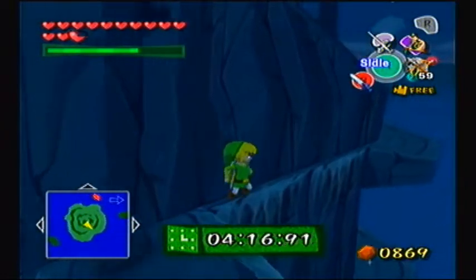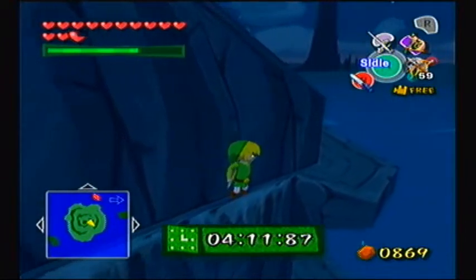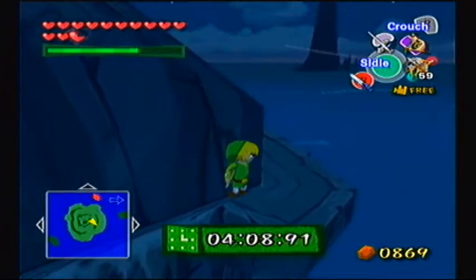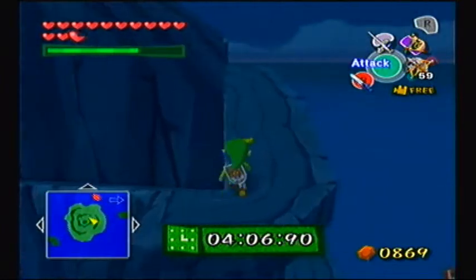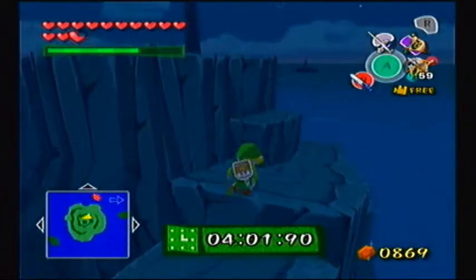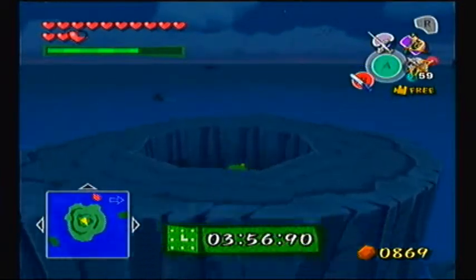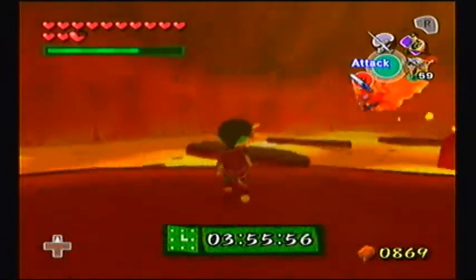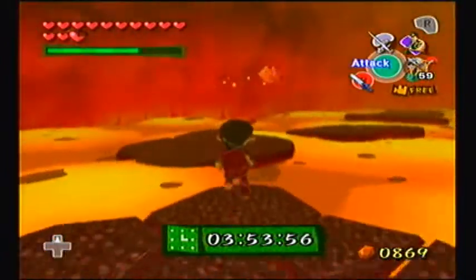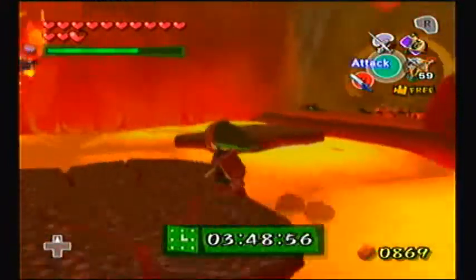I could have just leapt and used the Deku Leaf, but it's much safer to go this way. Get out of the corner, Link — that would have been a horrible way to waste time. Now we're actually inside the mountain. I heard this place was supposed to be another real dungeon, but they ran out of time making the game, so they had to use this place as a mini-dungeon rather than a major one.